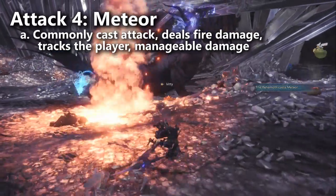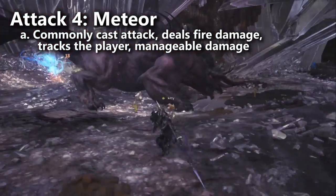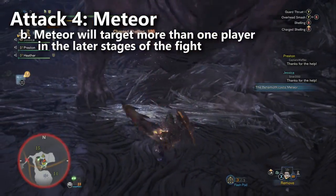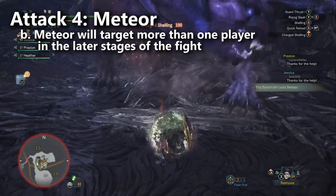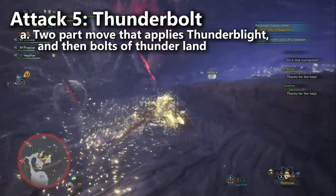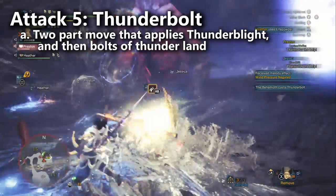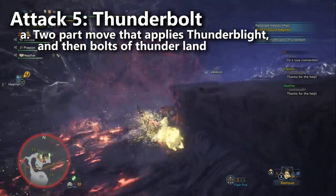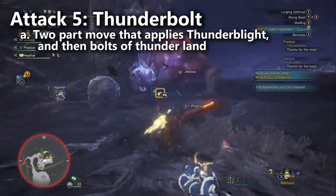Move number four: there's the regular Meteor. Meteor is just a straight up damaging ability that the Behemoth will cast very commonly. Depending on which stage of the fight you're in, it seems like he either targets one player or all of the players. It does a fair amount of damage and he uses it so often that you need to be constantly vigilant to respond in time with either a dodge or a guard. A red glow will show up under your feet to let you know that you've been targeted by Meteor. Move number five: Thunderbolt. Similar to Meteor, Thunderbolt is just a straight damaging attack. It starts off with a nearly impossible to dodge burst of static in a large area around him, which will immediately leave you Thunderblighted. Then the attack turns into several bullets of lightning that follow the player — but as long as you keep moving, they will cast behind where you were and miss you.